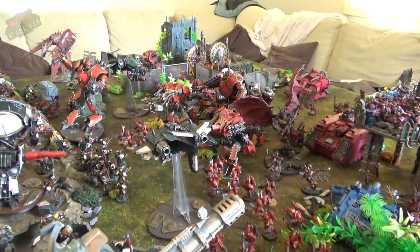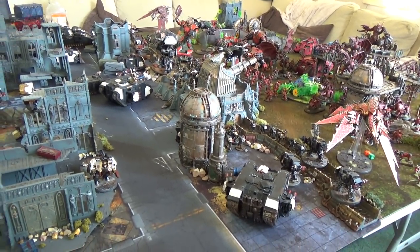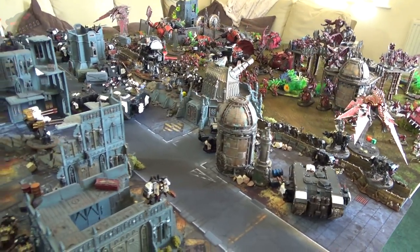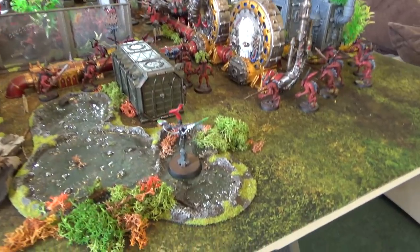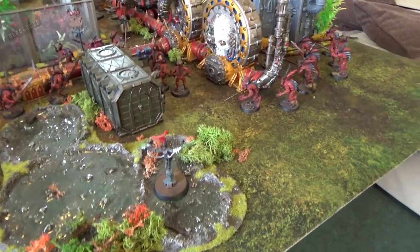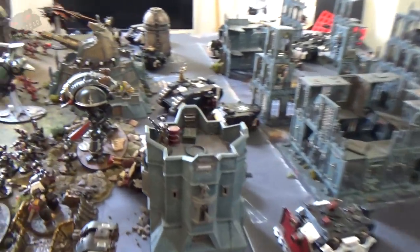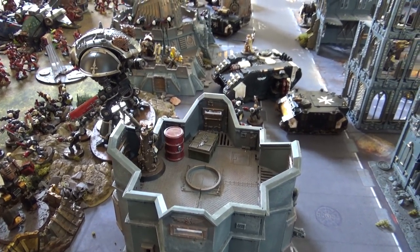The Hellblasters and Centurion Devastators moved forward to support. The Culexus Assassin came in, rolling five inches for her deployment distance, arriving in the backfield to cause trouble. The Vindicare Assassin took up position in a tower. The Eversor stayed off the board. With so many enemy flying units this turn, it's unclear how long the Storm Talons will survive.